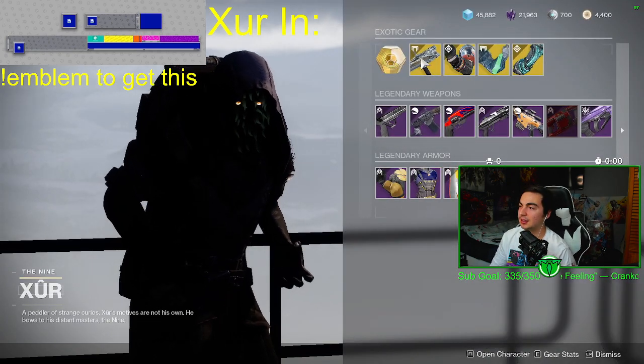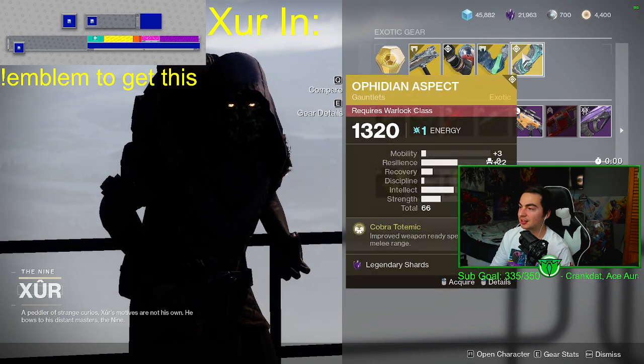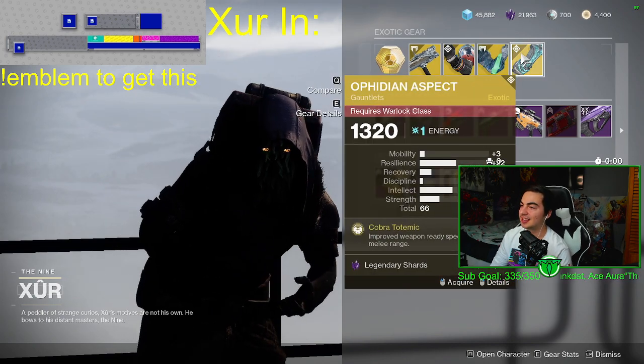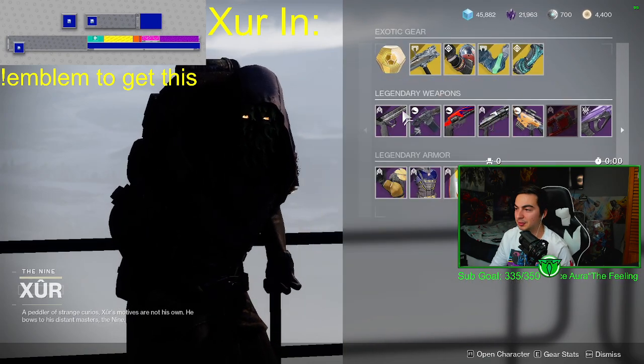A Fighting Lion, Shinobu's Vow, Synthoceps, Ophidians — nice, some pretty good arms. If you don't have them, definitely pick them up.